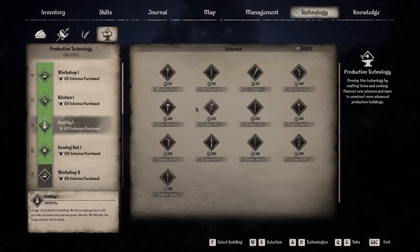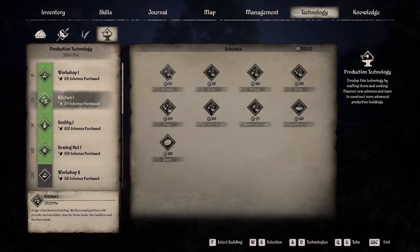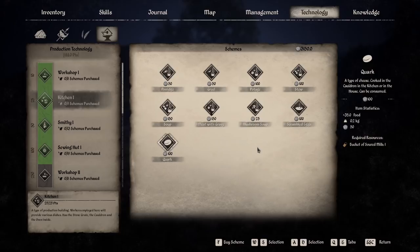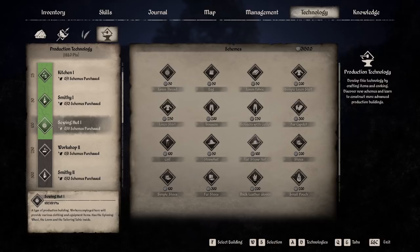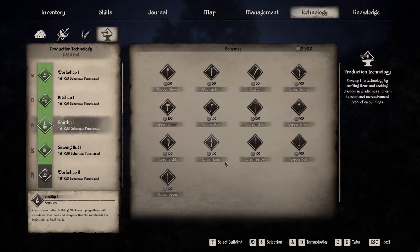The smithy is what I want to get up, because I believe the smithy allows us to craft the wooden crossbow bolt and bolts. The kitchen — okay. Something to explore: how do we get soured milk? I'm thinking maybe milking cows and then letting it sit out like you do food for rot. The sewing hut doesn't look like anything's really changed from first glance. Workshop two is going to be the next thing we get — mugs and clay.